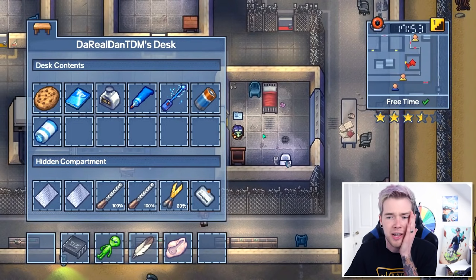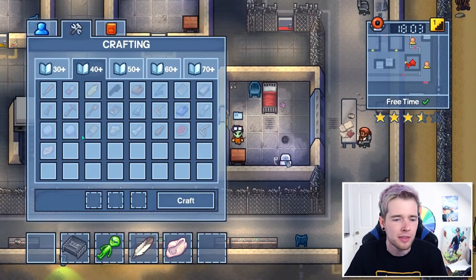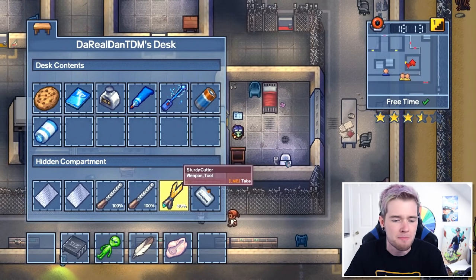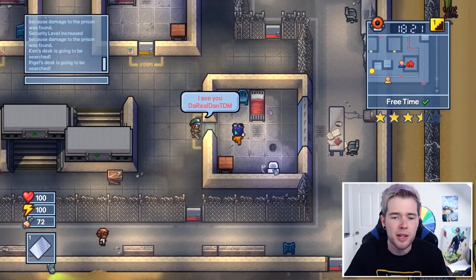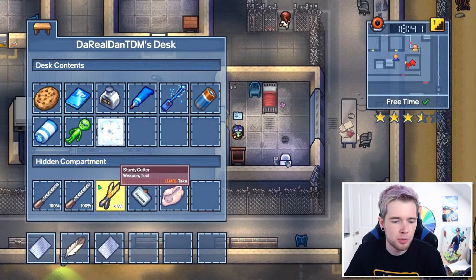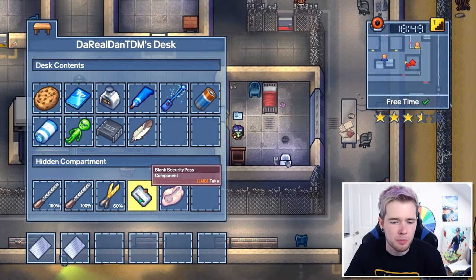I don't know how to hide the stuff from the dogs if I get in trouble. This does say blank though - do I need to change this to something else? I didn't see anything in the crafting that allowed me to, but I have got myself a key mold now which is good. I don't think I'm gonna need these sheets of metal so I need to keep those out of my inventory. The other thing I'm gonna need is a guards outfit.